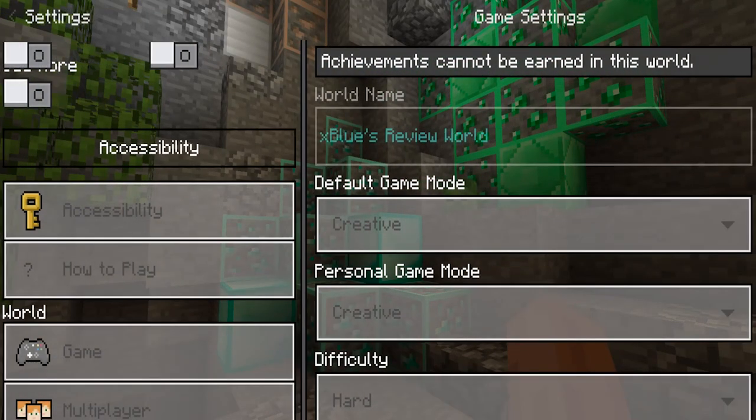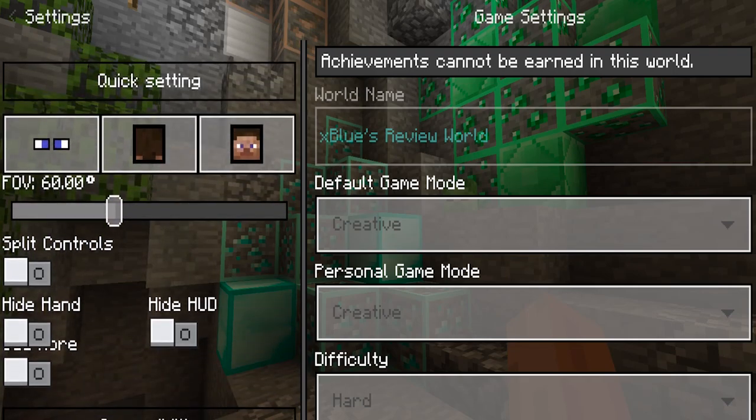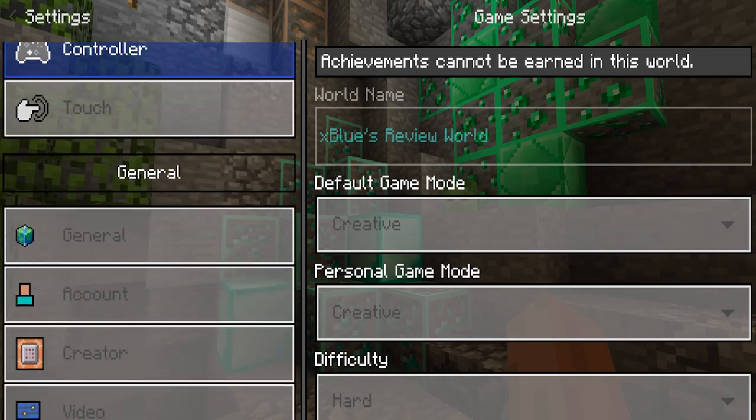Here's how the settings of the client look. As you can tell, they made it much better, and there are some quick toggles on the left side.